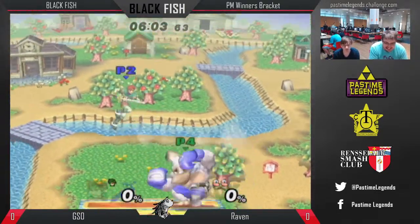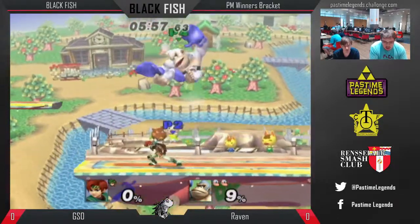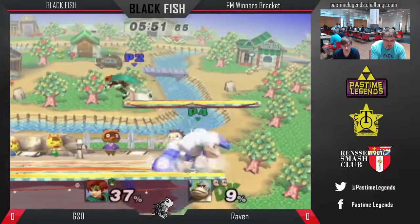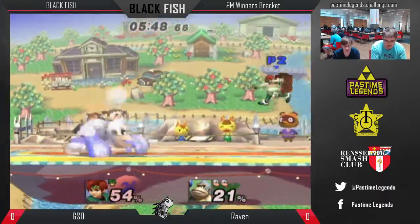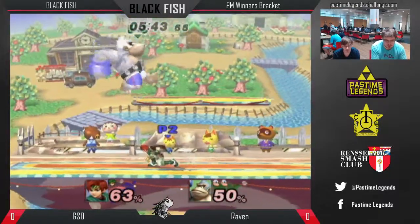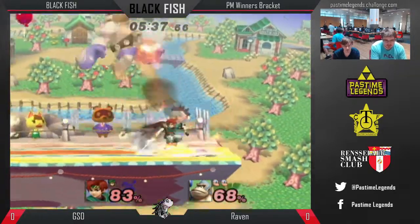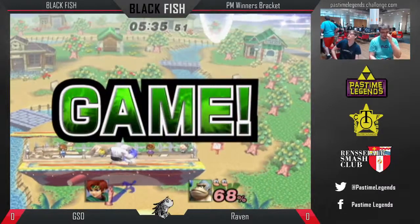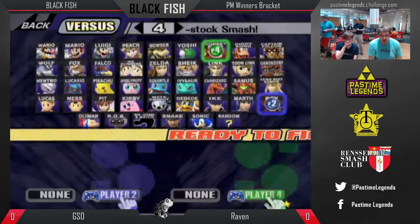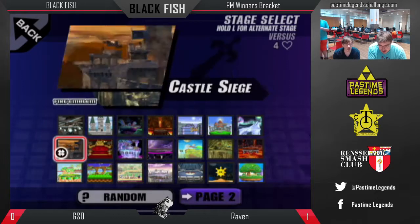GSO is also playing the best color of Donkey Kong. Is this considered white or blue Donkey Kong? It's the white alt of Donkey Kong — white without boxing gloves. The boxing gloves are the ultimate cost. GSO's just having really good reads. Goes for the edge guard situation. Oh my god, hits him with the Kong Crusher — or whatever it's actually called. I thought it's called Donkey Punch. What is it though? His neutral B.